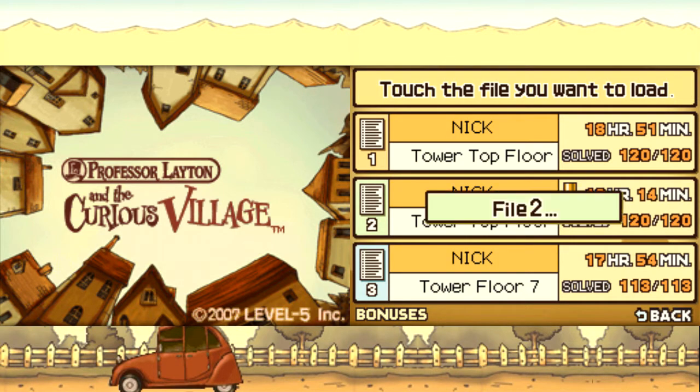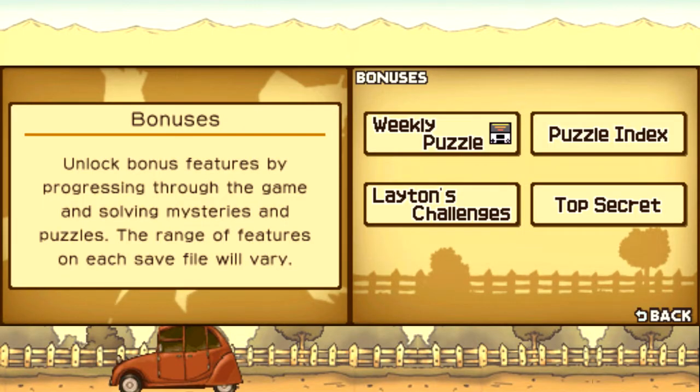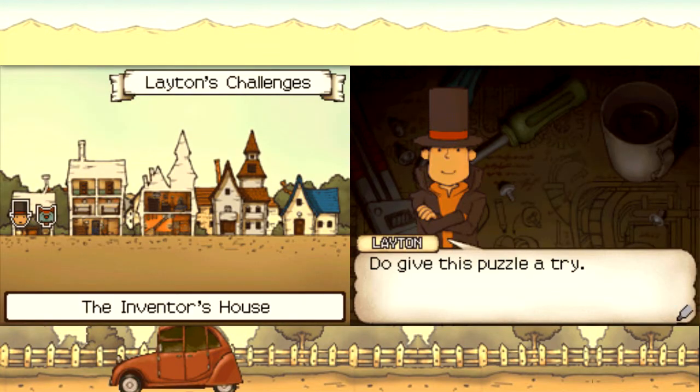I have not played the game in a few days, life got pretty busy, but I've been dying to get a chance to have a go at some of these challenges. So let's hop into the Inventor's House, where we're going to test our wits against the hardest puzzles the professor has to offer. Do you have what it takes to solve them? There are three in each of these houses, maybe. Either way, we've got Puzzle 121 here — Diamond in the Flag.